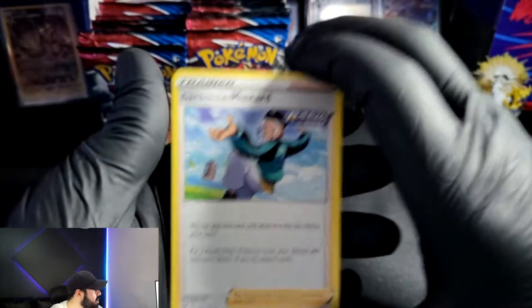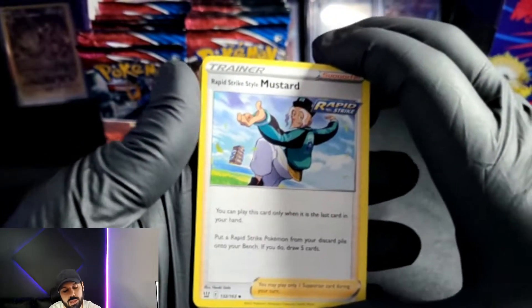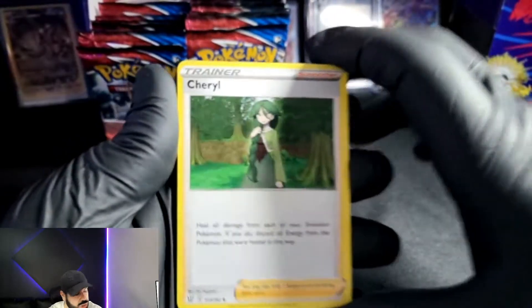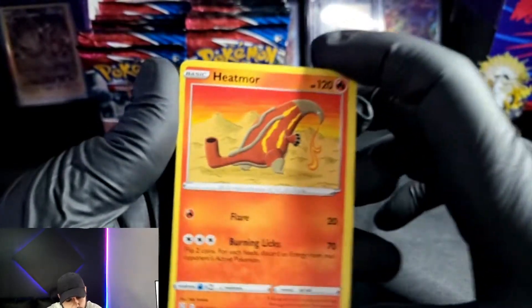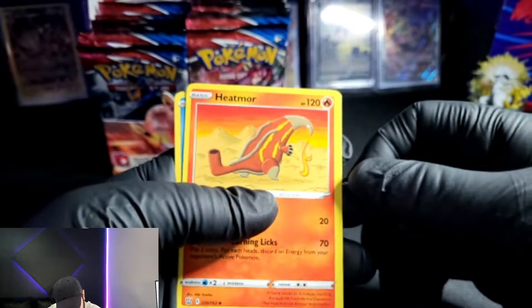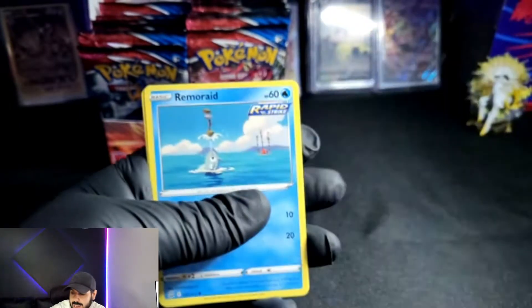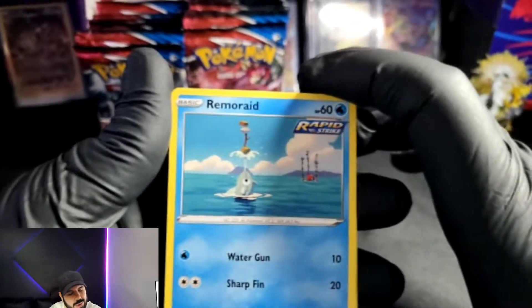Okay, so we got a Mustard card right here — Rapid Strike. Hello there. We got a Cheryl up here, what up Cheryl. We got a Heatmor over here — looks like he's dripping from his nose, which, I think I know what's going on with that. My nose was dripping on the inside when I was younger, so I felt that.